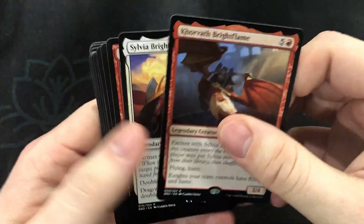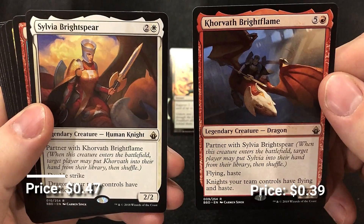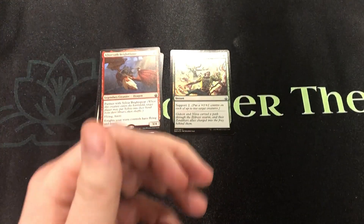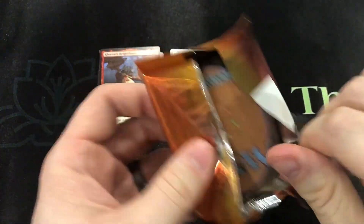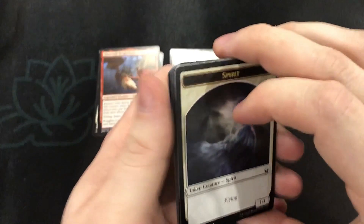We got our first partner pair — we got Korvath, Bright Flame and Sylvia, Bright Spear. Some Knight Tribal. That's another fun thing about Battle Bond: it always feels so good when you're opening a set that has the potential of having two rares in one pack.